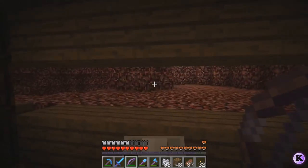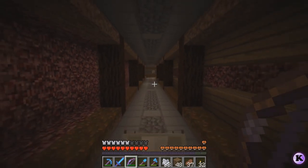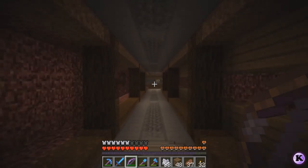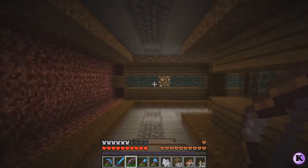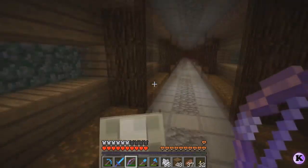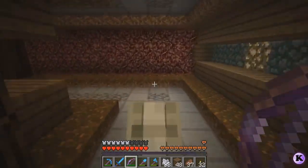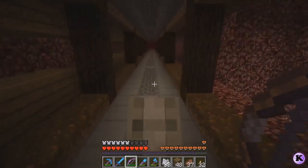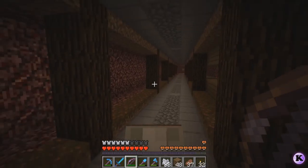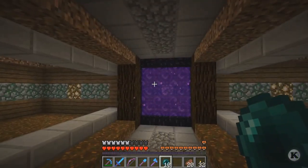Down here it looks weird with the glowstone off by one block. When you're riding next to it you won't notice, but when you see this piece of glowstone from far away, even though it's not symmetrical to where it's located it would look so much better if it were in line. So I'm going to switch that around.